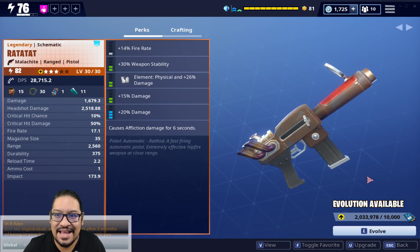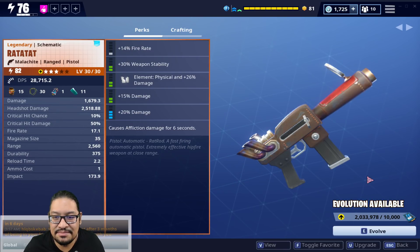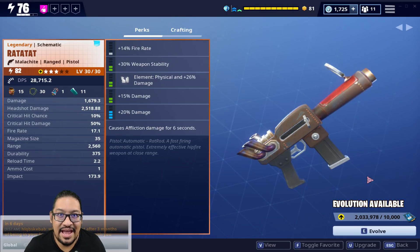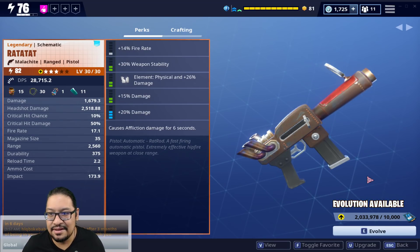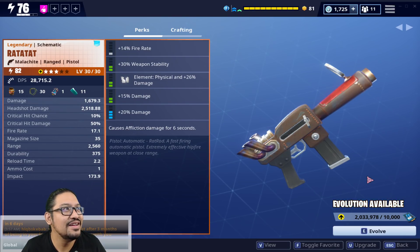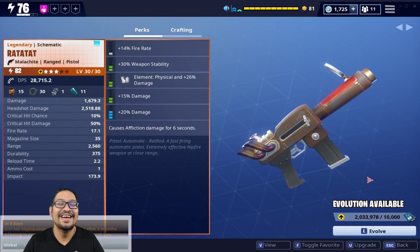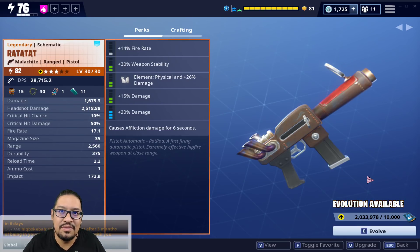Maybe something like that would make sense if we get husks themed around it. I'm kind of confused about how these weapons fit into a Halloween theme — they're cool looking regardless. I don't know if the Halloween theme is going to be car parts or something. I'm very confused about it, but I am excited to see what this hammer can do.